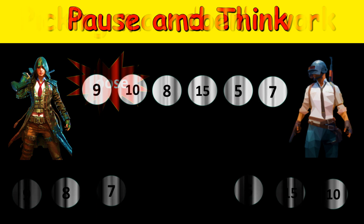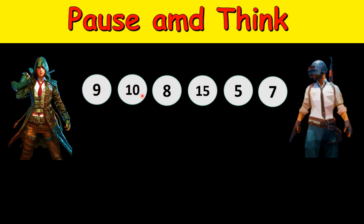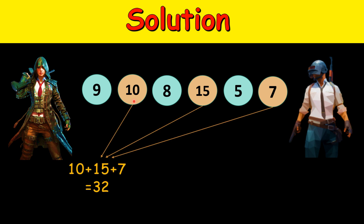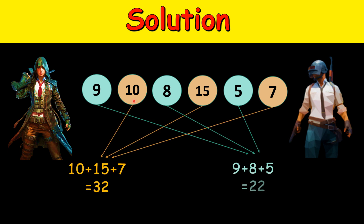Please think of the solution — pause the video and start again when you have the solution. Now let's see the solution. The strategy is that the first player will sum the values of all the odd-indexed and all the even-indexed coins. The odd coins are 9 + 8 + 5, and the even coins are 10, 15, and 7.